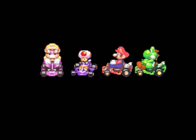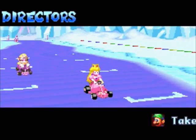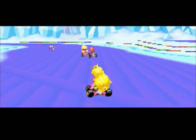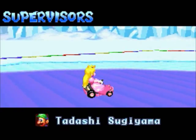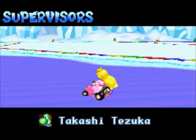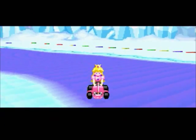Now look what happens — a credit sequence. Most LPers use the credit sequence as a way to reflect on their LP, but I'm not going to do that because this LP is not even halfway done. So let me explain now, finally, what that super unlockable thing is. This credits sequence takes place in Snowland — I think it takes place in a random course or something, because I seem to remember practicing on my 3DS and I was in Yoshi Desert. But the game conveniently picked my favourite course for the credits of the LP.